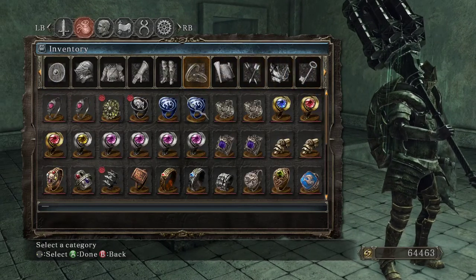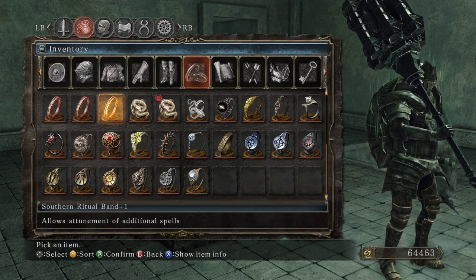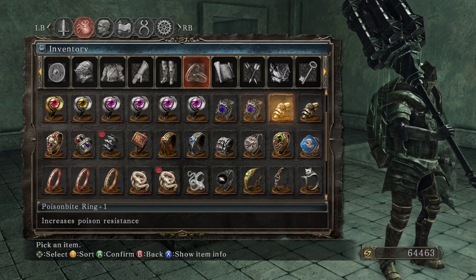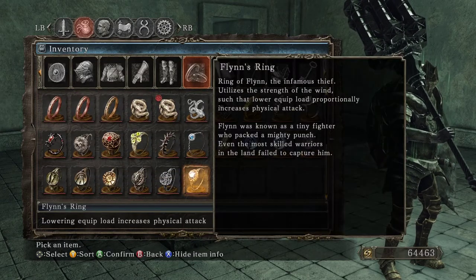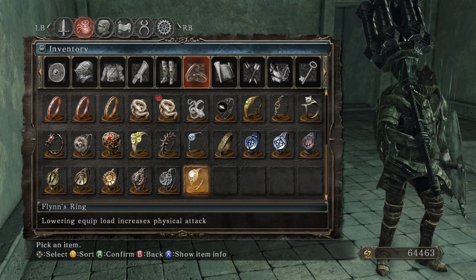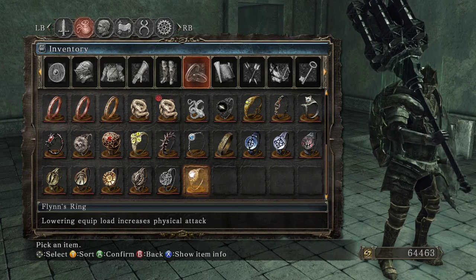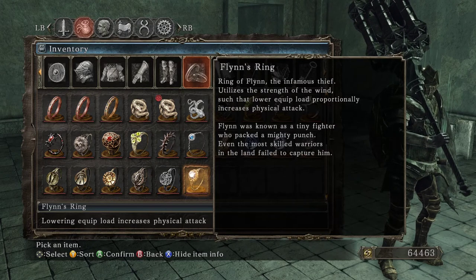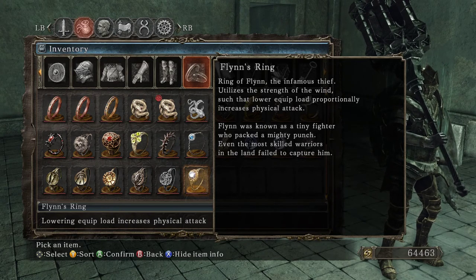Flynn's Ring - an interesting ring. 'Lowering equip load increases physical attack.' I forget how this works because it works differently in Dark Souls 3, but I think literally if you're not wearing a lot of armor and your percentage is low, it increases your physical attack, which is cool. 'Ring of Flynn, the infamous thief - utilizes the strength of the wind, such that lower equip load proportionally increases physical attack. Flynn was known as a tiny fighter who packed a mighty punch. Even the most skilled warriors in the land failed to capture him.'